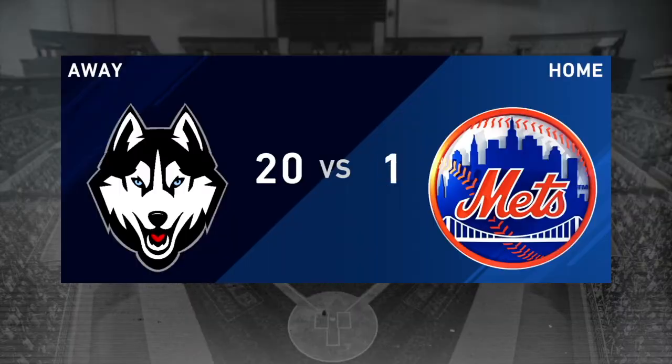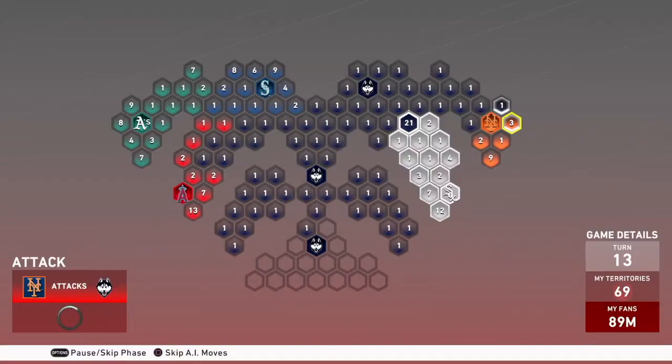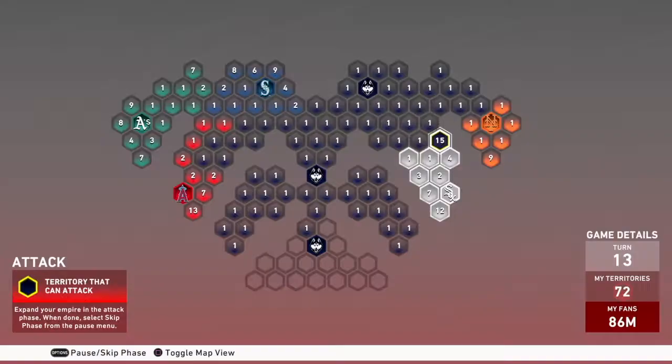I built up for some reinforcements and took them down. Now I'm splitting them 20 and 20 — 20 to the Mets and 20 to the White Sox — so the 20 for the Mets can come down and get some spots, and then when they run out, the 20 for the White Sox will start coming down and knocking down some of the White Sox spots.